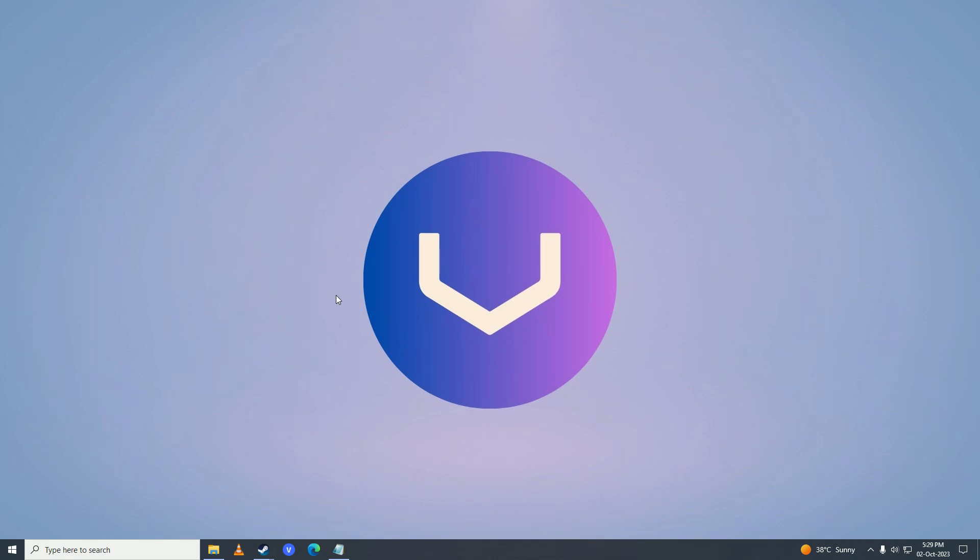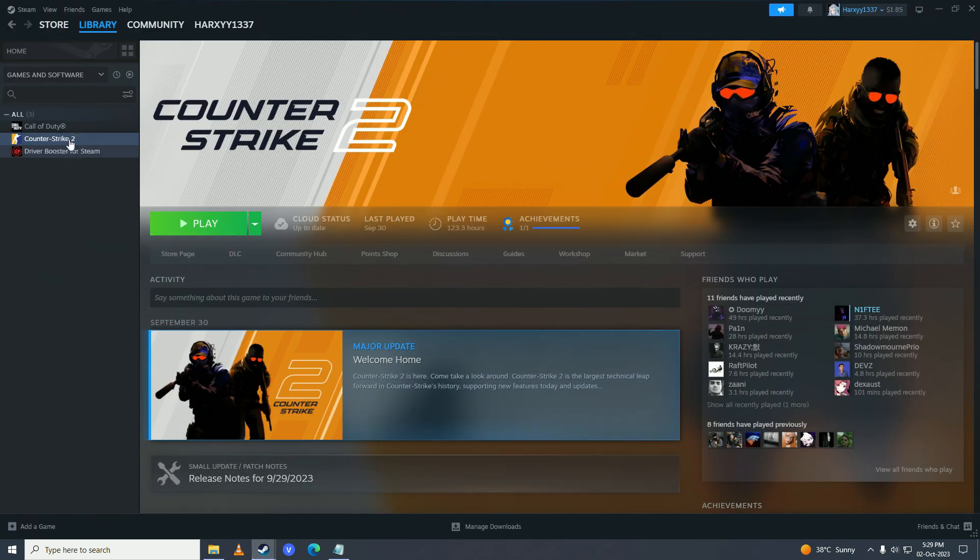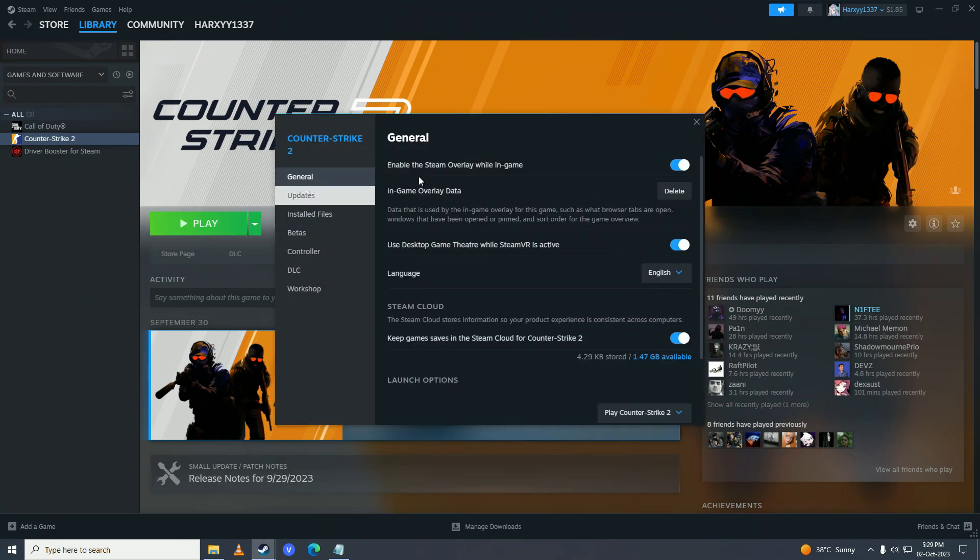If your game is still lagging, open Steam, right click on Counter-Strike 2, go into Properties, go into General, and disable the Steam Overlay while in-game. Also delete any existing launch options and see if that fixes your issue.